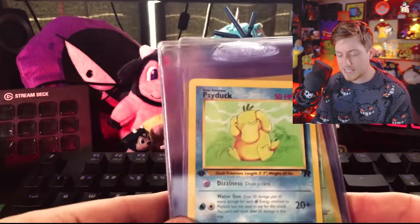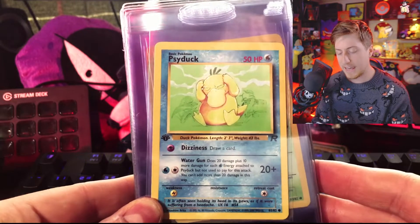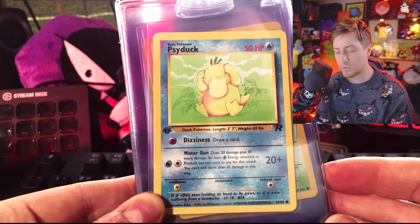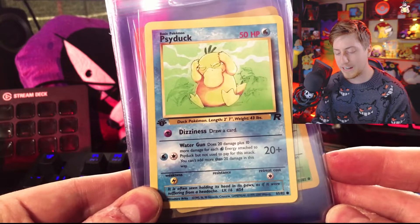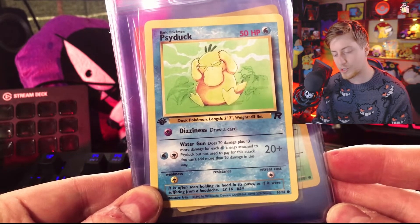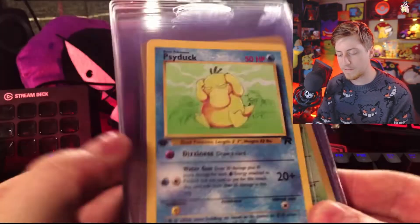I did decide to trade in the refund and get another pack. That was a hard choice because I really liked that Dark Dugtrio and was worried I'd get like another Dark Hypno or a Dark Slowbro. But I really wanted another shot at a holo Charizard or a holo Dragonite, so I decided to forfeit the refund and go for another pack.